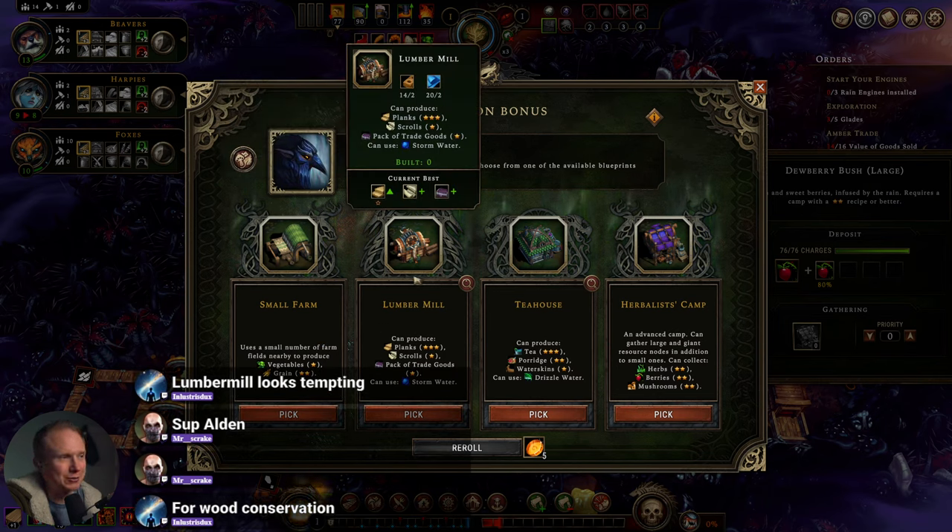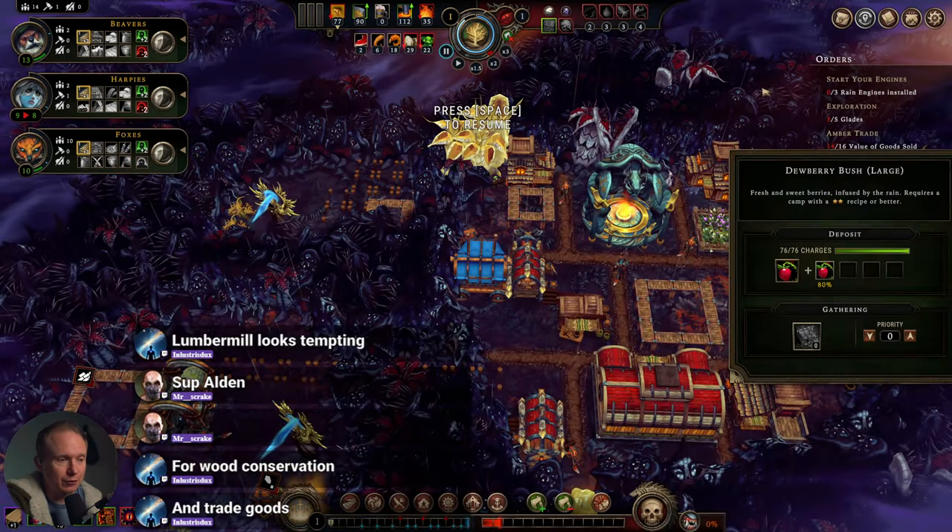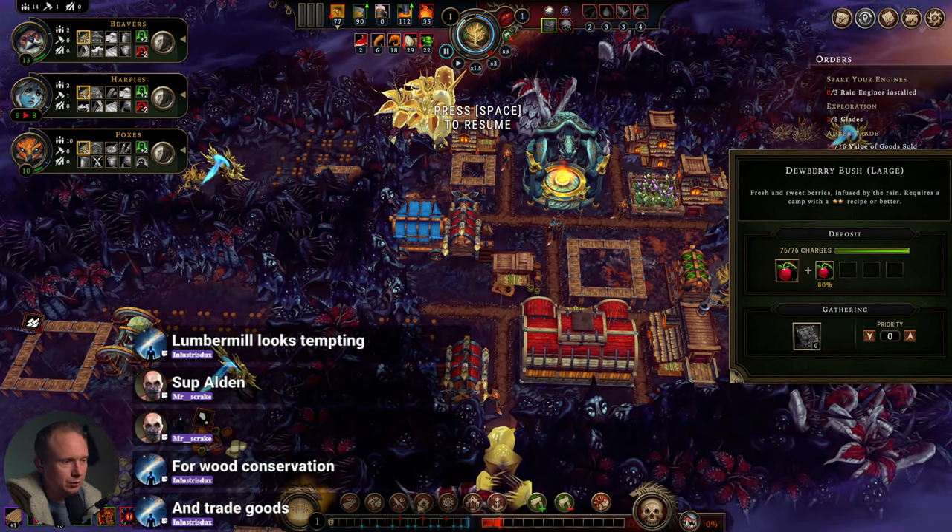The small farm is tempting, but I don't know that we have the manpower for it right now. And then the lumber mill is tempting because it means we're going to get a lot more bang for our buck. I think we'll go lumber mill, just because wood is going to be a problem.